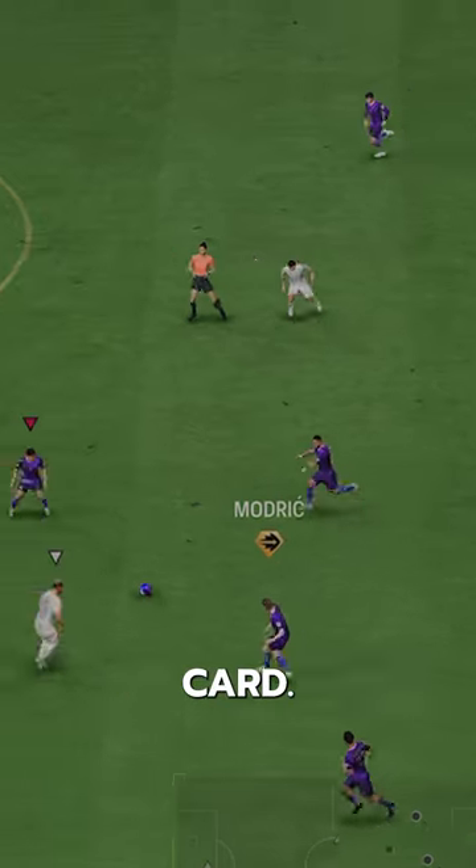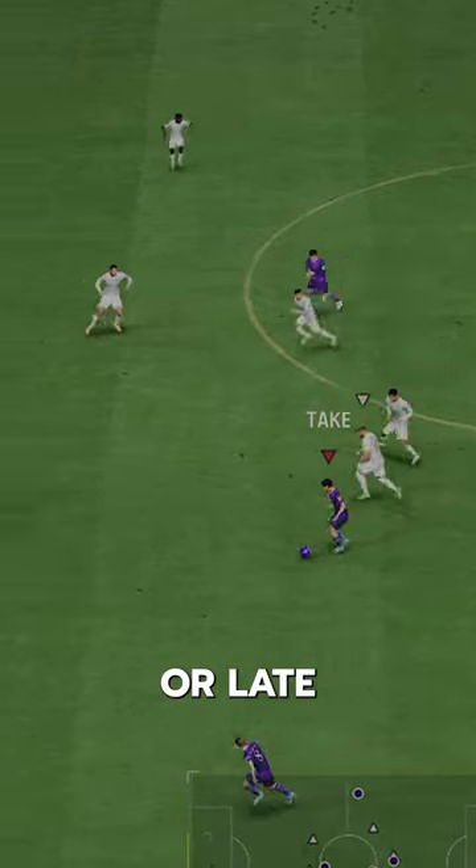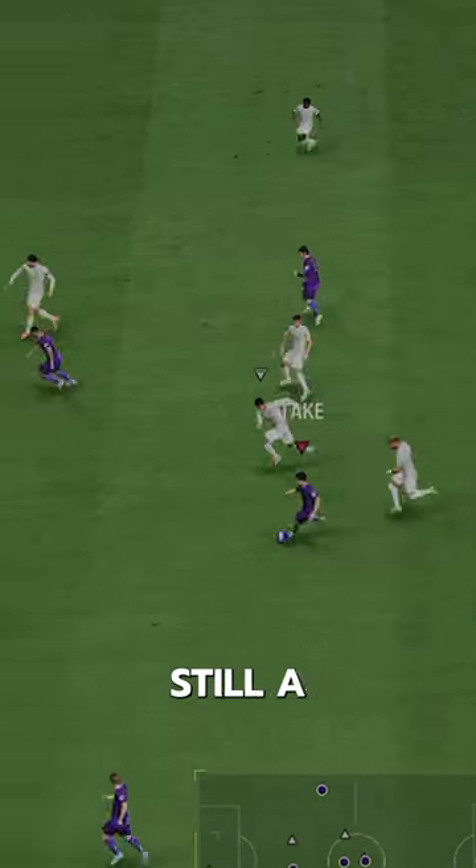Of course, EA give another free card — 84 Composure. Just means he's going to struggle under pressure or late game, but this card is actually still a sneaky beast.